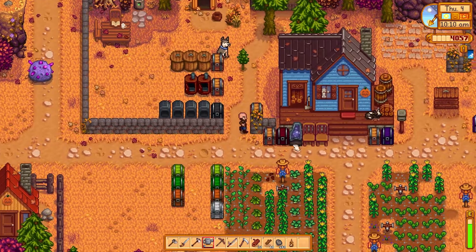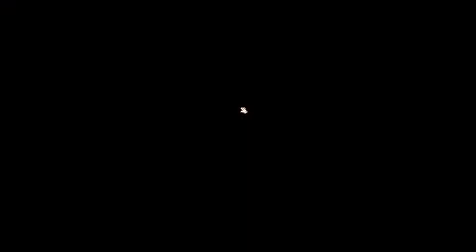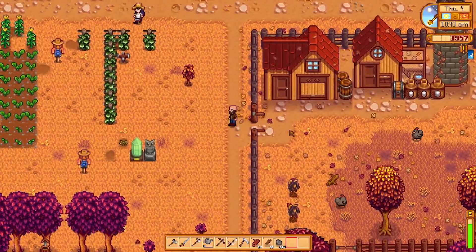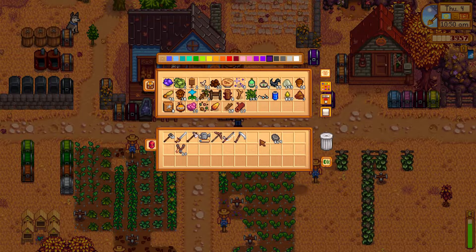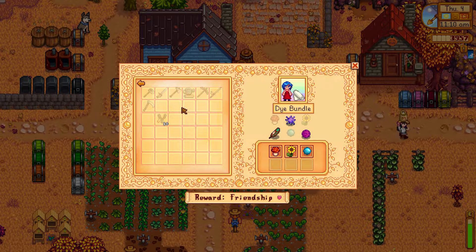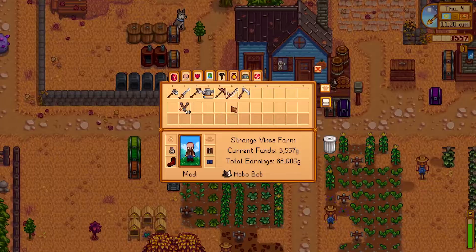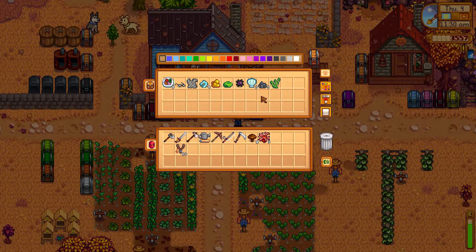All right, you can dump some milk into the chest here and it'll make cheese automatically. Do we want to do a sunflower? That's expensive. Do we need the sunflower for something? They're nice gifts for some people. Isn't it part of the bulletin board bundles? We turned it in already — all good. She doesn't like blueberries, never mind. I'm coming back with some more crops.